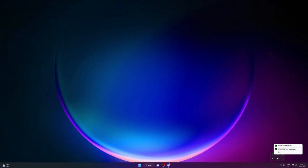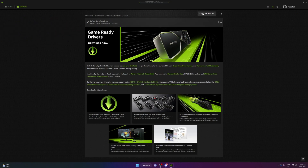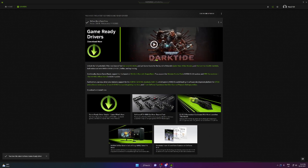Let's quickly start and check for any driver updates from Nvidia. You need to open your GeForce Experience and check for available updates. My driver is already updated. If it is showing an available update for you, please download it and do a clean installation, then restart your PC.